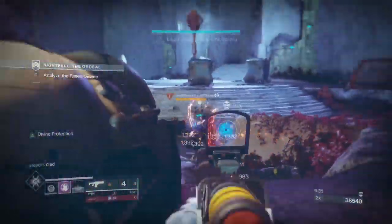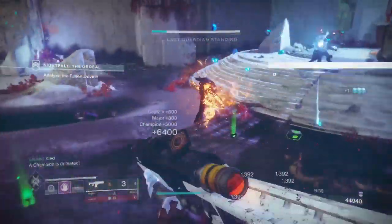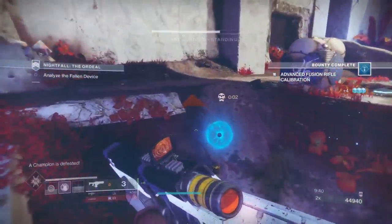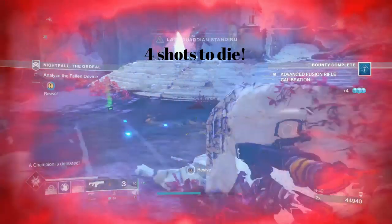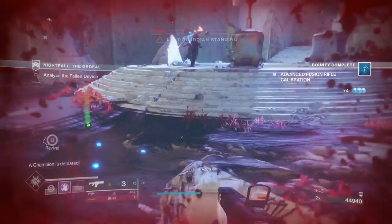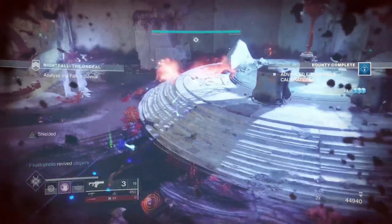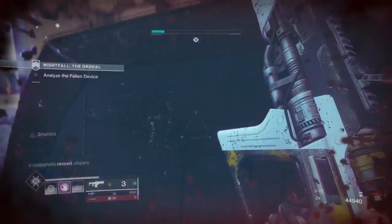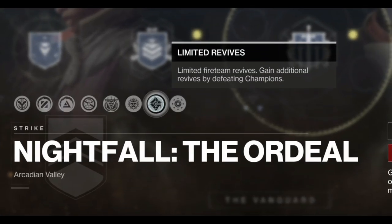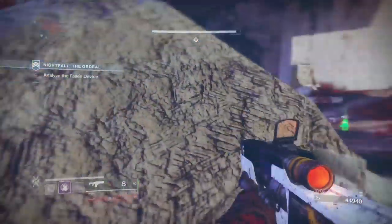You can kind of foresee where these champions are going to be placed — wherever fallen would have been, that's probably where the overload is going to be. Such as the Arms Dealer, when you enter the ship and see all those fallen pouring out, you're probably going to see overloads there. The footage you're seeing right now is just to show you how hard these ads hit when we're around a thousand light versus 1030 ads.